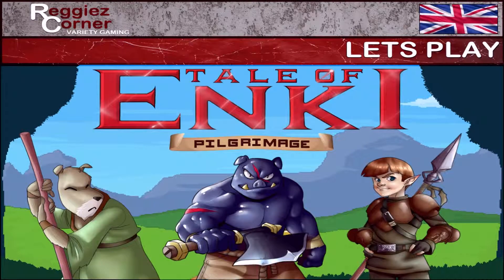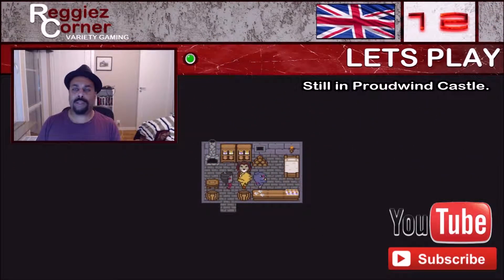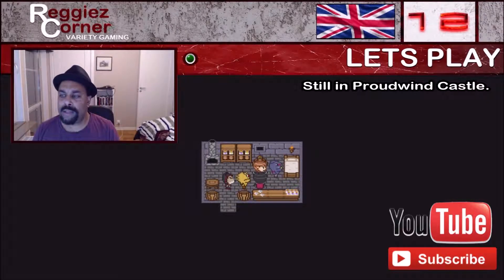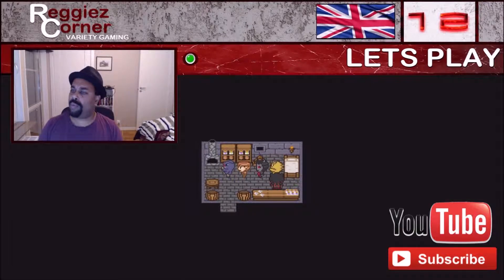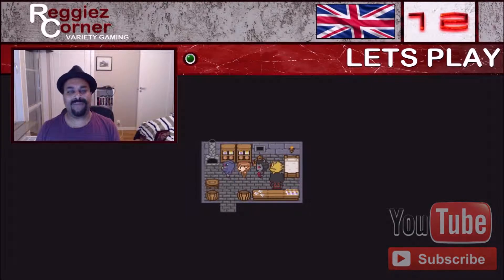Welcome to Reggie's Corner Variety Gaming. Welcome back to the blind let's play of Tale of Enki Pilgrimage, part 12. We can now see that Kaoru has the special cloth — the blood robes we found in the battle in the last part. So in this part we will continue battling through Proud Wind Castle and hopefully take it back. If you want to see how that goes, stick around.